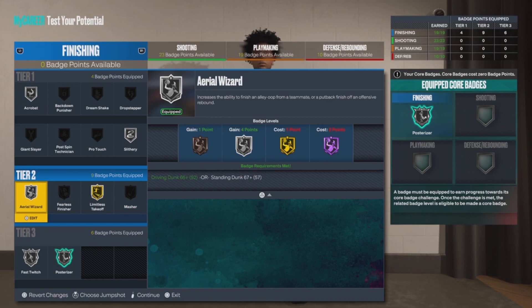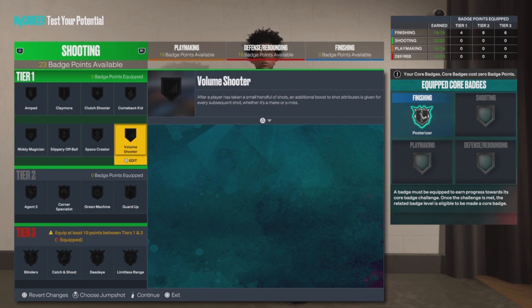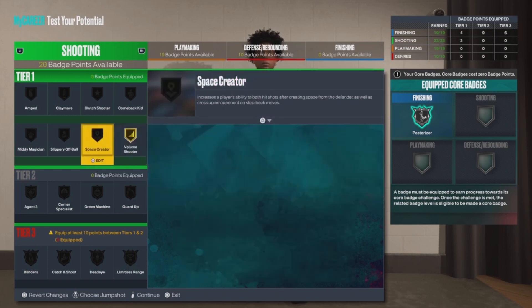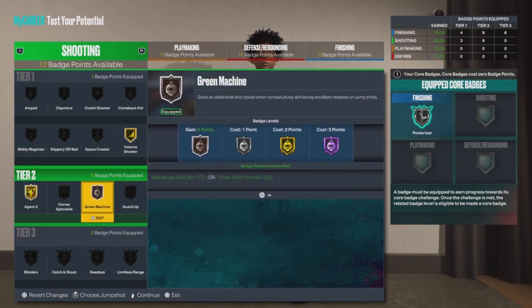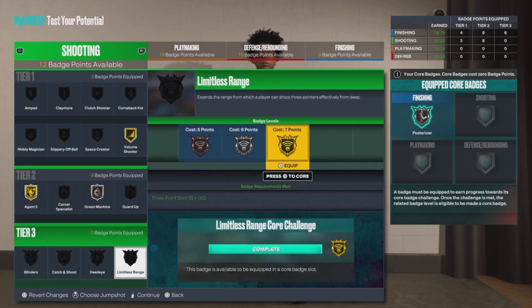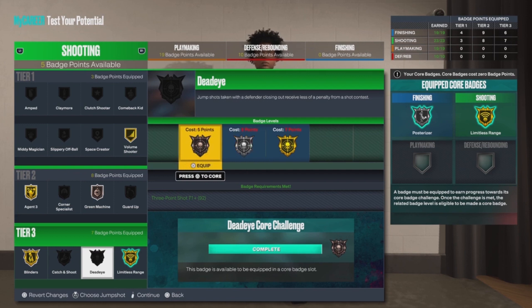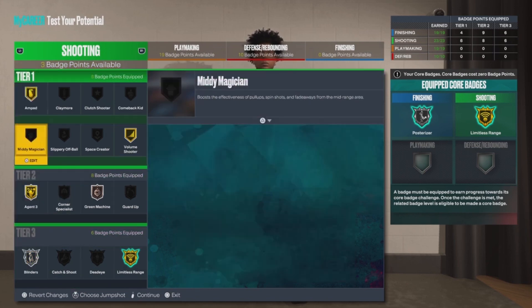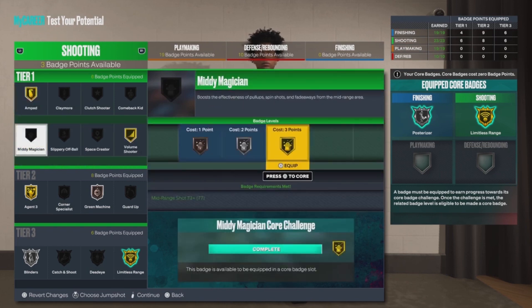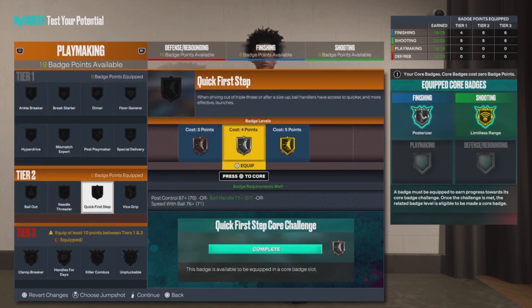For my last finishing badge points, I put Aerial Wizard on Silver. For shooting, this build gets 23 badges — I put Agent 3 on Gold, which is very important since it helps you make fadeaway threes and after-dribble jump shots and spin jumpers. I put Green Machine on Bronze, since Bronze Green Machine definitely helps you make shots. If you have a low three-pointer go higher on Green Machine, but if your three-pointer is in the high 80s or 90s, Bronze is fine. I also put Amped on Gold and Midi Position on Gold.